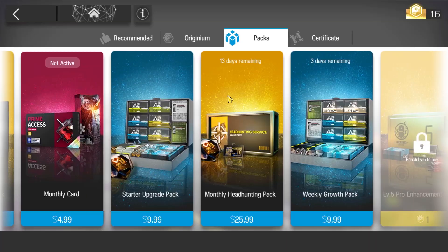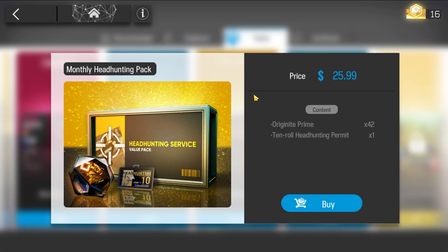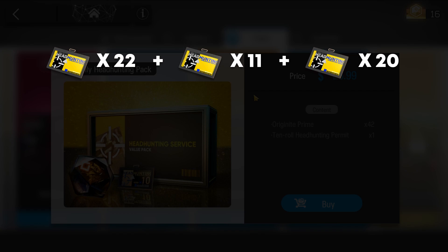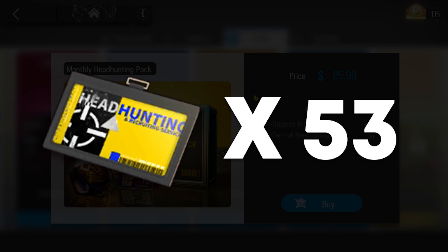The main enabler of this spending option is the $26 monthly headhunting pack. If you can get it, this thing has amazing value. This pack gives 42 Originate Prime as well as one 10-roll ticket, which equates to roughly 22 pulls on a conversion basis. We can take the 22 pulls from this headhunting pack, add it to the 11 pulls from the monthly card, and then add it to the 23 pulls by simply playing the game, and you get 53 pulls per month. That is a ton of summons! And that's not even including additional pulls from maintenance, events, and the certificate shop.